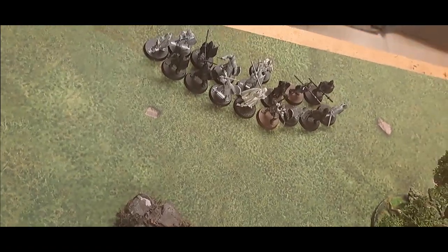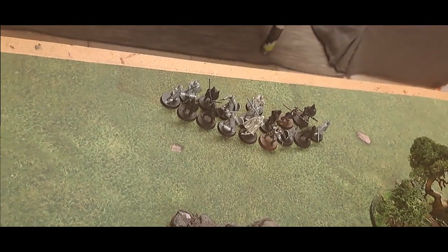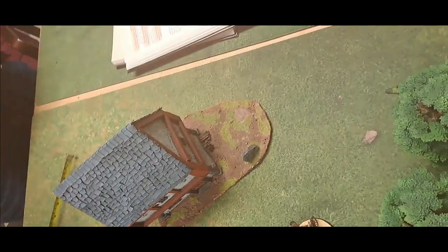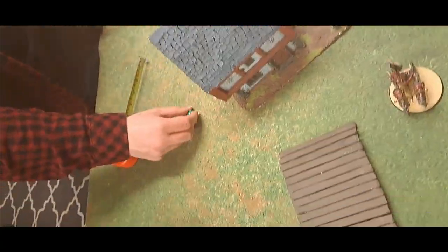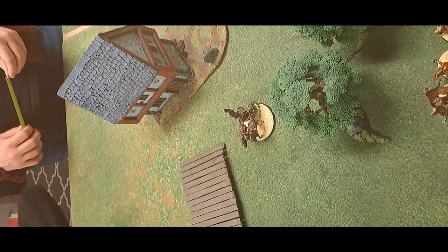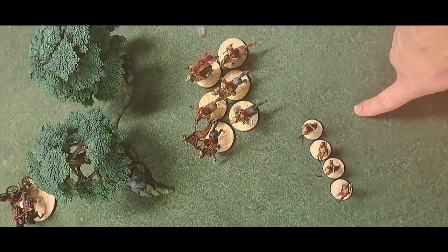Gandalf and some Gondor models plus Pippin arrive. Éomer and twelve Riders including Merry arrive as well. Movement is done. Neither side has any shooting this phase, and we check for magic — no cheap tricks just yet.